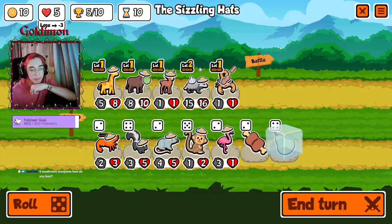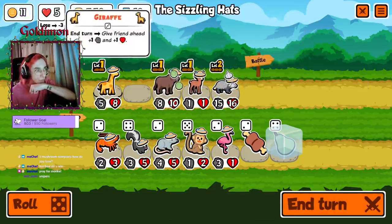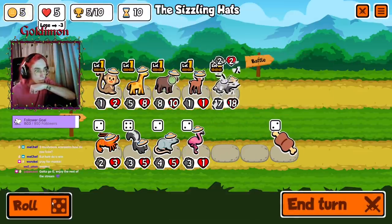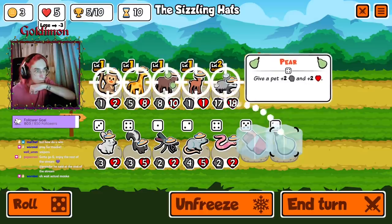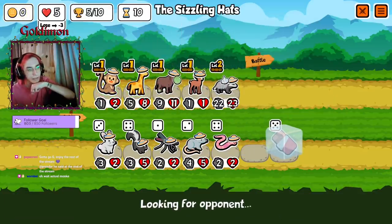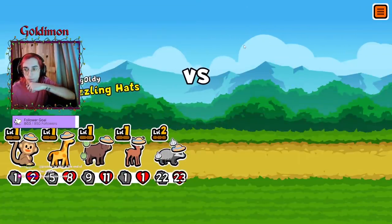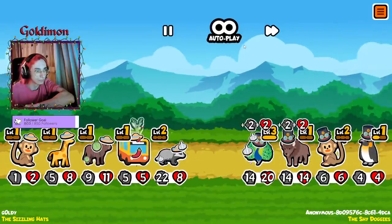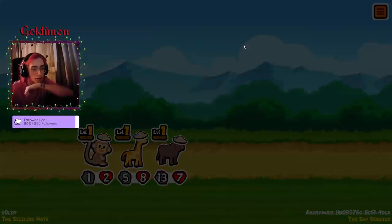Five mushroom scorpions — how do you lose? Okay we definitely do this. This giraffe could go though. Okay this could be worth it — getting the monkey to level two. Play for monkey, let's go! Oh man, the chili.